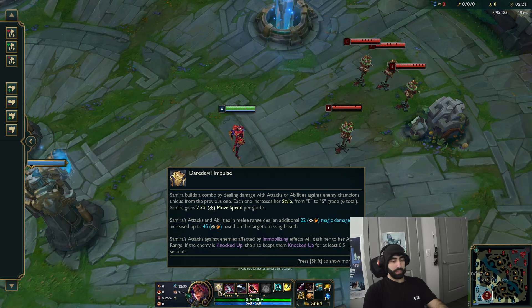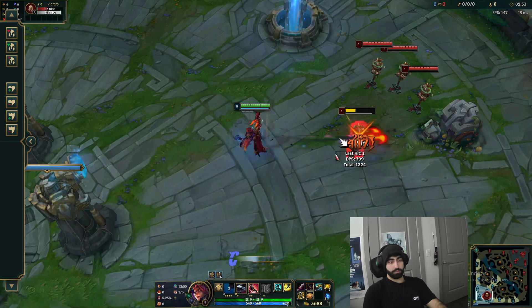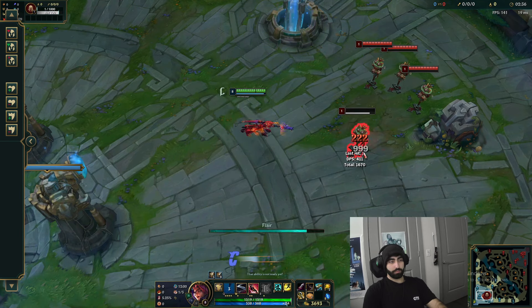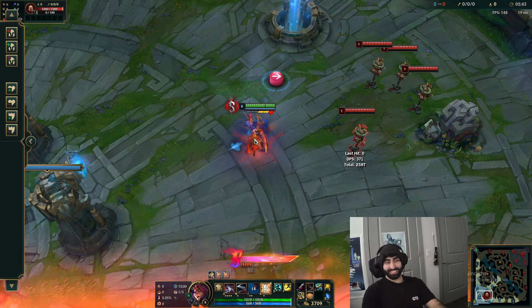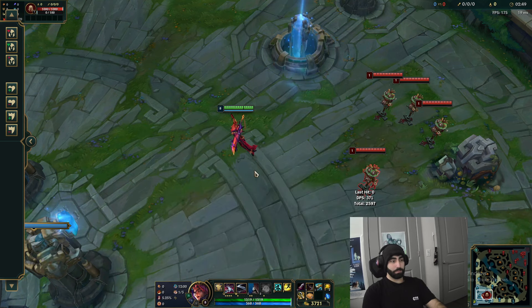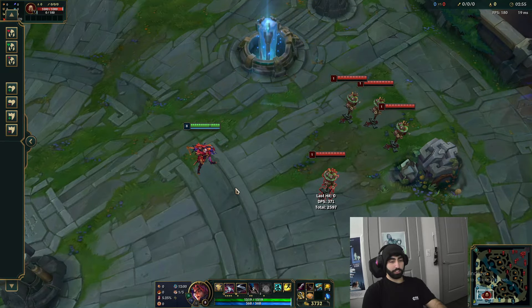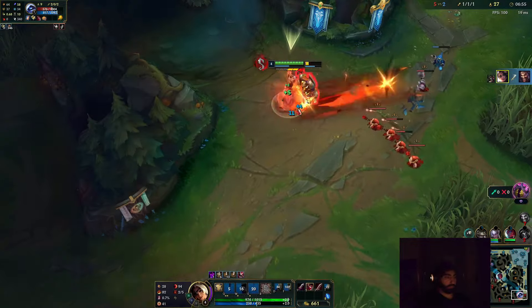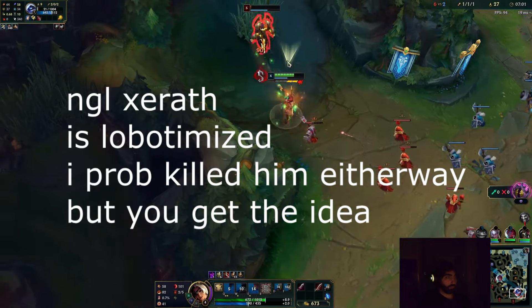Starting from the passive - there are three parts. First, she gets passive stacks that make her go faster. She gets up to six stacks - look at this, when she gets to six she goes into evil mode and can run really fast. It stacks up to a lot of percent - you can read it. It's not really that fast but it can give you the ability to chase people. Like in this clip, the Xerath is running and even though I get stunned I can still keep up because I'm at max stacks.